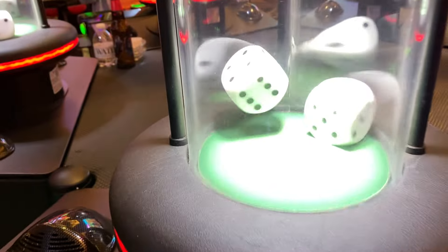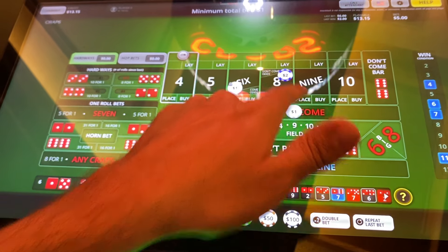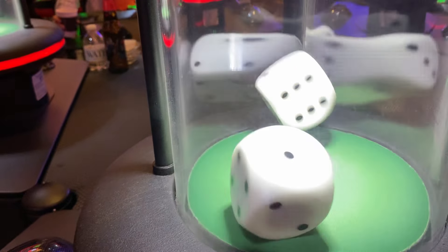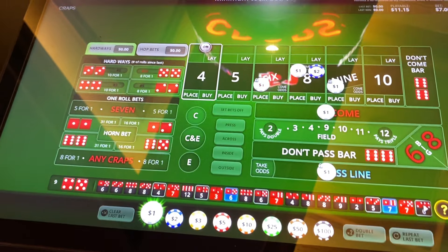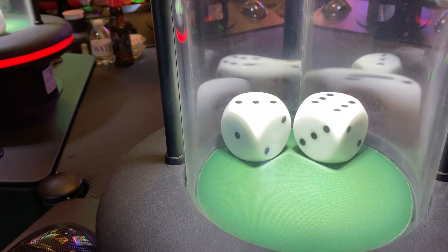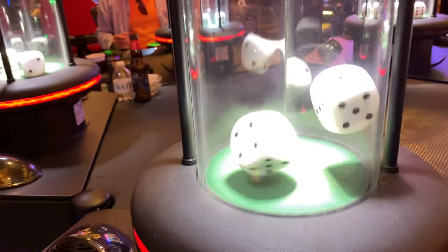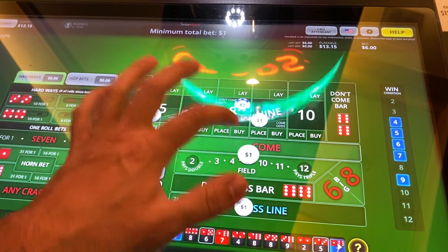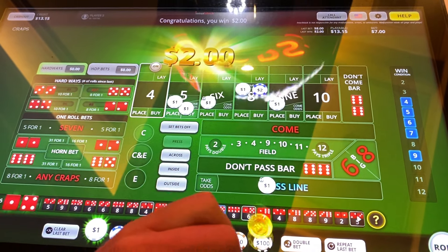Six — getting paid on that, we like that. We've got a combat — that's our don't come, so that's our protection plus the combat. Nine — we'll take it, let's add one. Nine — take the monies, bring that down, roll that out. Six or nine — let's take a five, we would have loved a six but we'll take it. Five — get that, loving the way it's rolling.